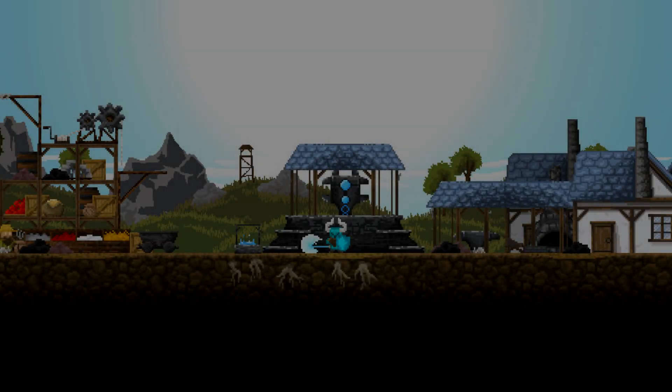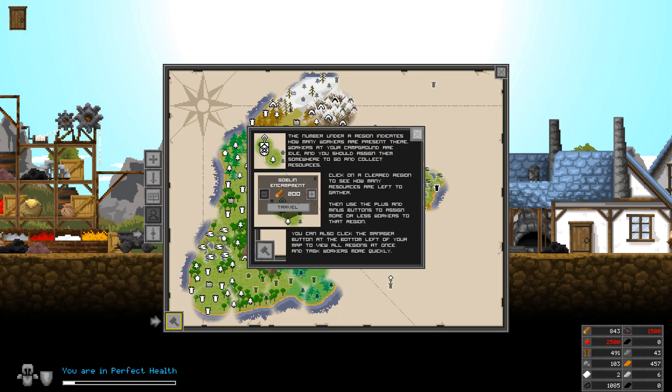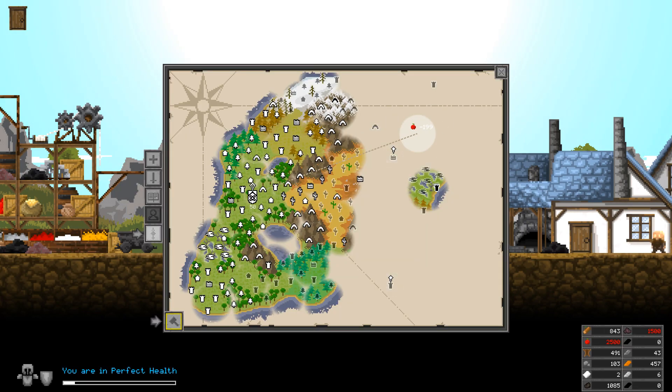Welcome to episode 21 of Regions of Ruin. We can go and attempt to take out the necromancer at the stronghold. We have quite a bit of food so we can just explore a lot of places here real fast and cover some more of the map.